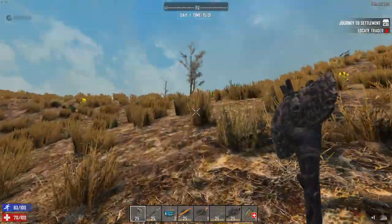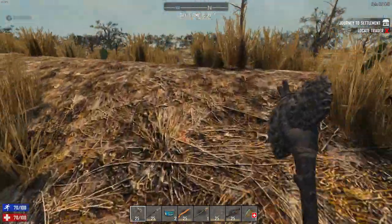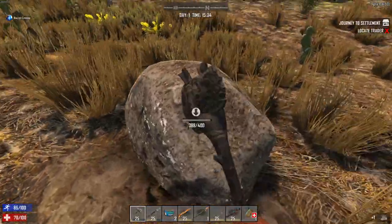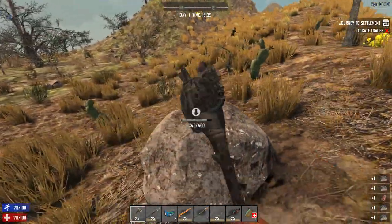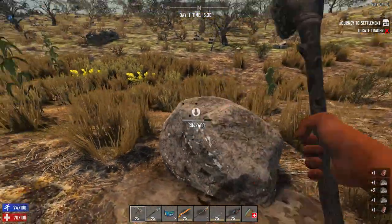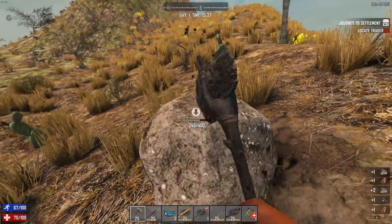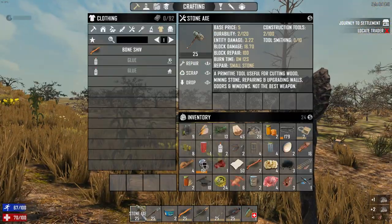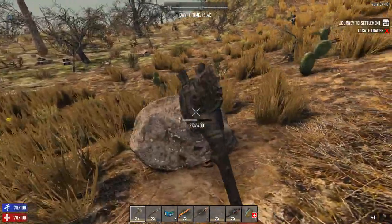I believe that's all the leather I need for the first half of the forge — the bellows. And if you look over here, I crested the hill — there's the radiation zone. See how the dirt itself is green but there's nothing really growing? That's the radiation area. I'm just hitting this rock and keeping my eye on those zombies to the left and right.